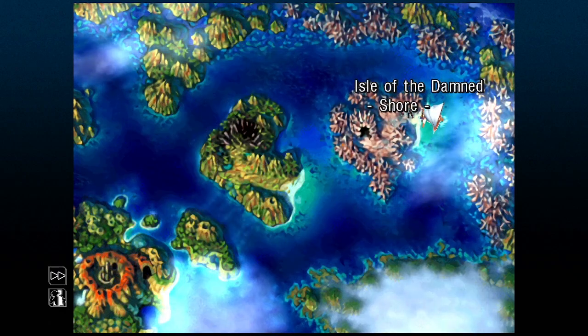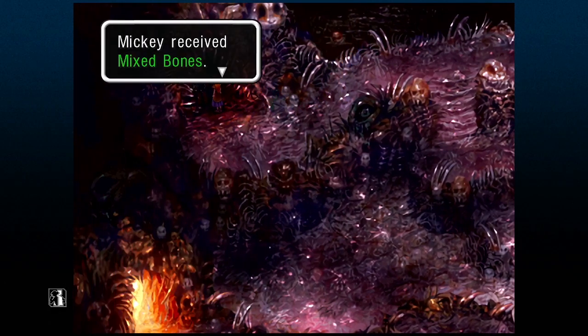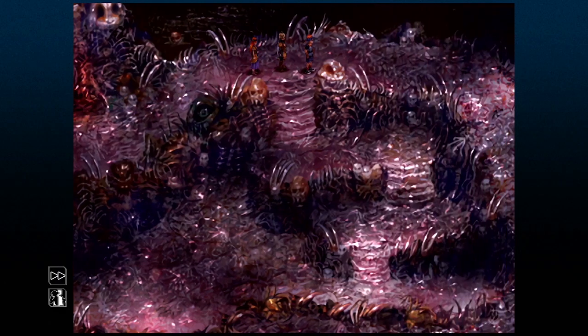Over at the Isle of the Damned, you can grab the mixed bones, and you can get this by heading over to the far northwest section here. Just head into this little cave and search while you're in it. If you don't search, you're not going to find the bone.